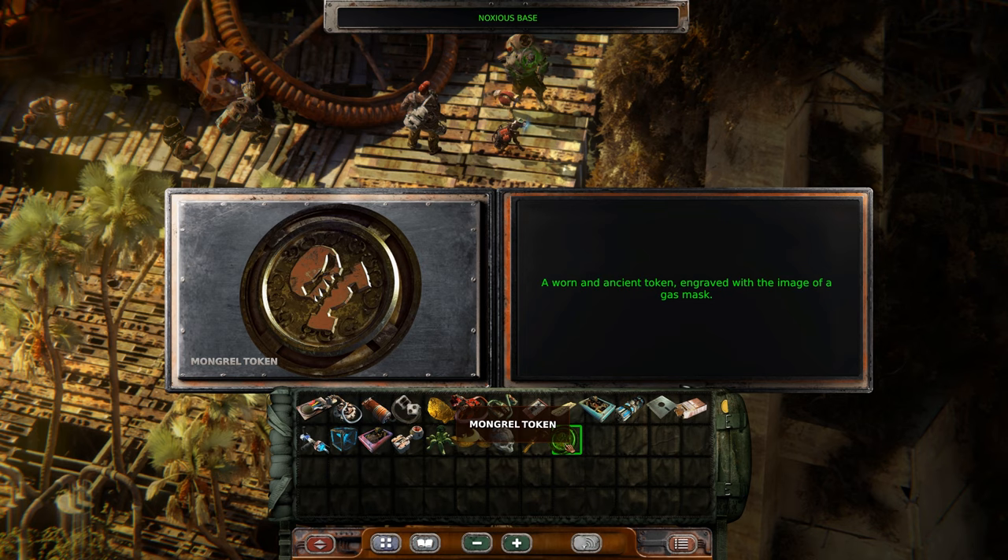Our first token. Based on a walkthrough I was looking at a long time ago when I was totally stuck, tokens are the things you need to play the arcade fighting game. You need tokens to be able to play it, and this is one of them. A worn and ancient token engraved with the image of a gas mask.